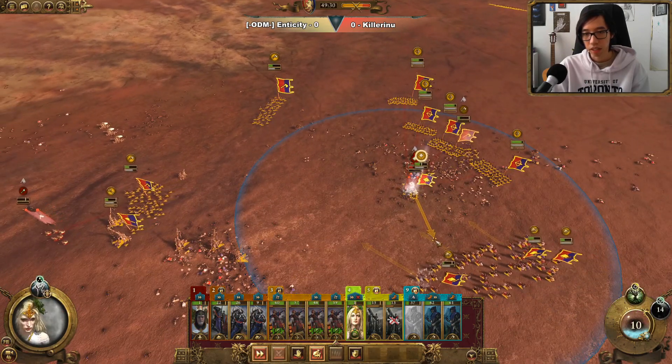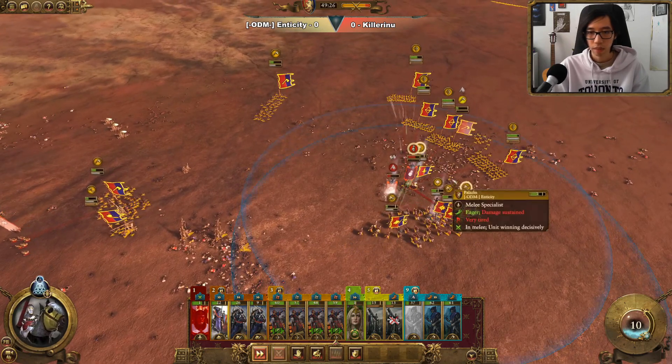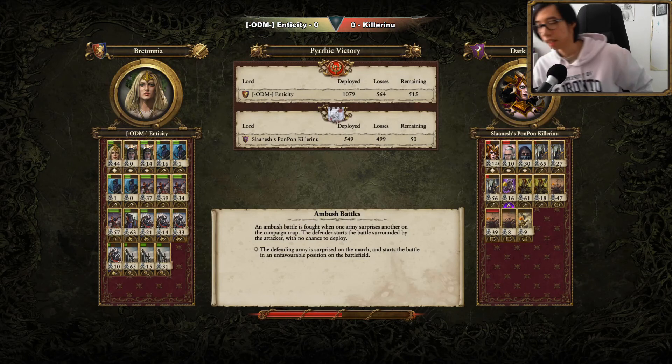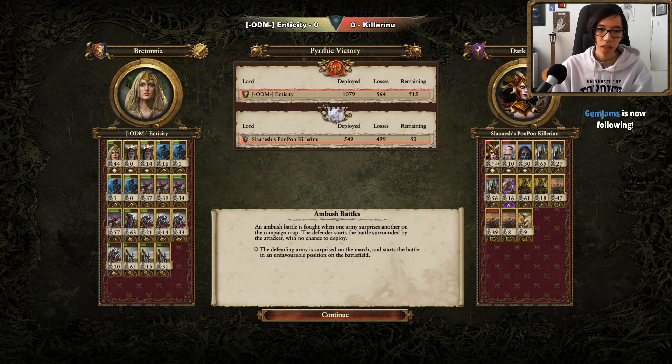And there we go — Malathi does route off. We can simply escort her off the map with our Cavalry, and then it's going to be army losses for our opponent. So there we go — a nice win.